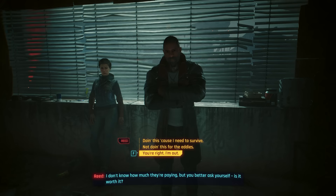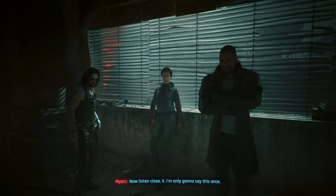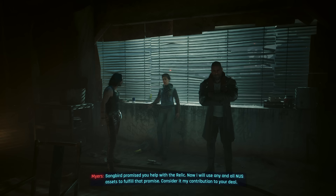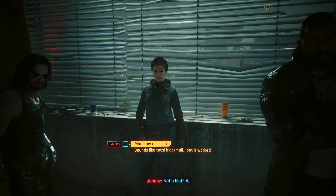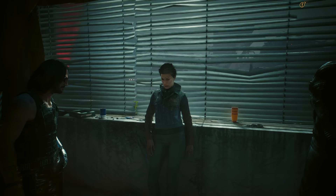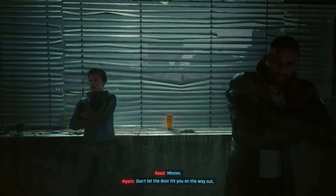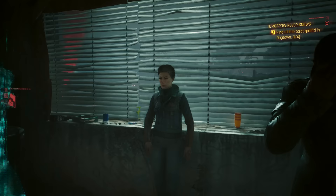If you choose to go down this path, you'll get several warnings before eventually failing the questline. Reed makes clear that walking out voids your deal and Songbird's promise of help with the relic. After refusing and walking away, V comments it must be the shortest FIA career ever. Similar to the other alternate ending, you are once again free to explore around Dogtown as you wish. After a few days pass, Reed will even text you that the president has escaped successfully, though if you try to respond and inquire about Songbird's status, you'll find his number was disconnected.